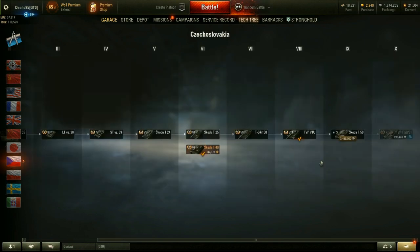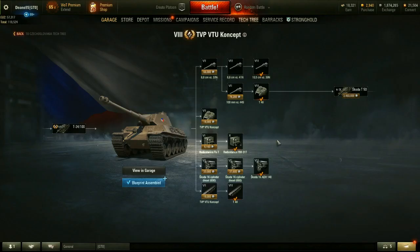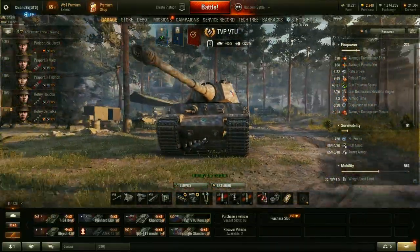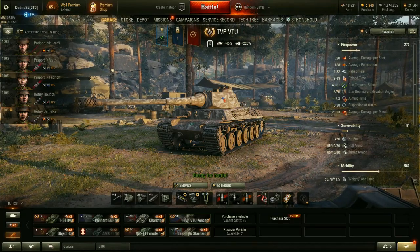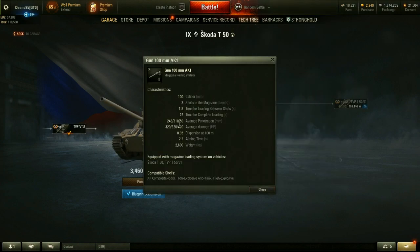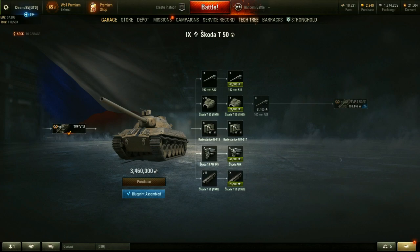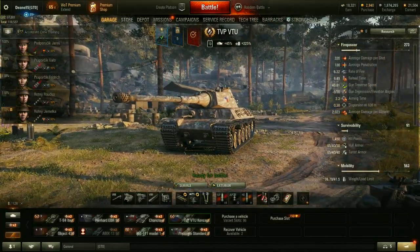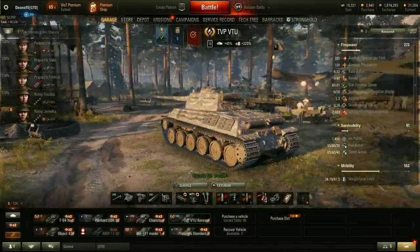I honestly think the TVP VTU is in the bottom three tier 8 tanks in general. And as soon as I'm finished making this video, I'm selling this thing so I never have to look at it again, because I hate this tank with a passion. And the worst thing about it is it doesn't even have the main feature of this line. The main feature of this line is these three-shot autoloaders with the incredibly quick unload speed and the relatively quick overall reload speed. I will never understand why this thing doesn't have an autoloader — it's just such a bizarre thing with this tank.